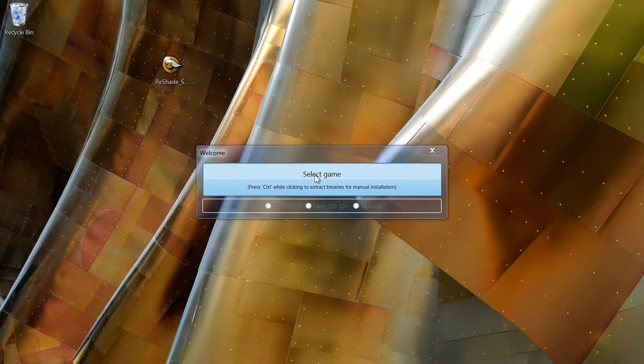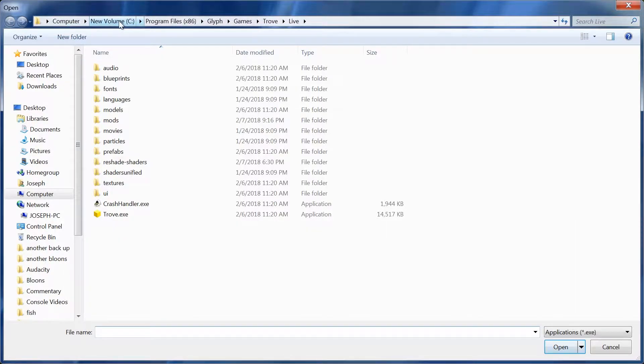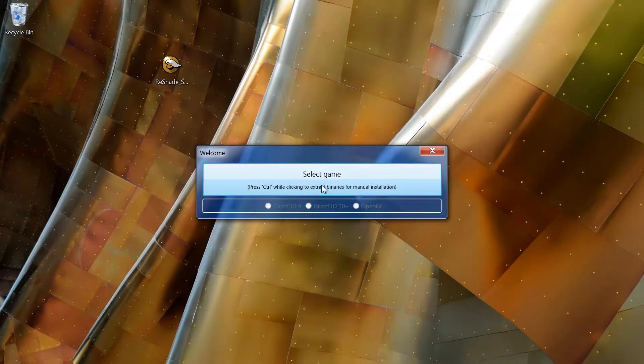We're just going to select the game. If you are on the Glyph version of Trove, go to your C drive — or wherever you downloaded it — then Program Files (x86), Glyph, Games, Trove, and then Live. Select the Trove.exe file. Then select DirectX, Direct3D9 — that should be good.